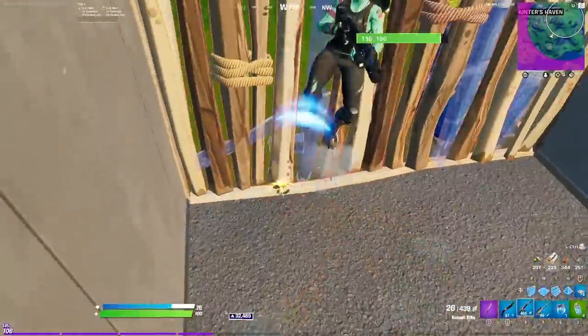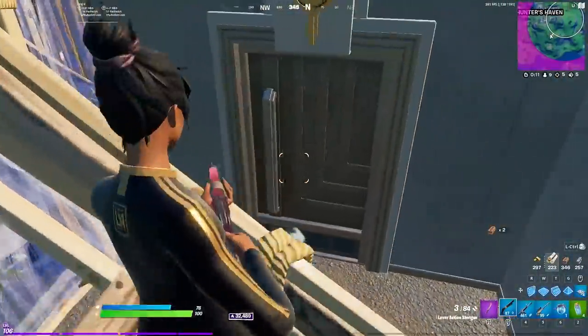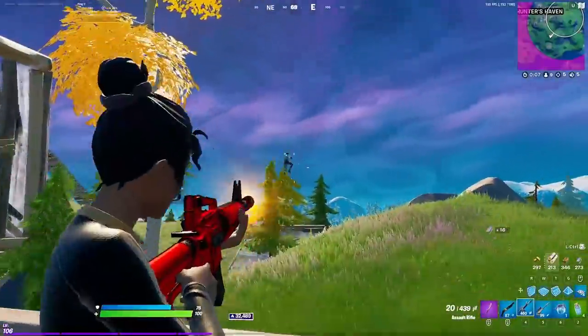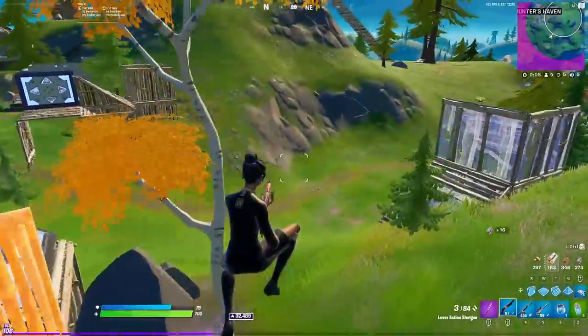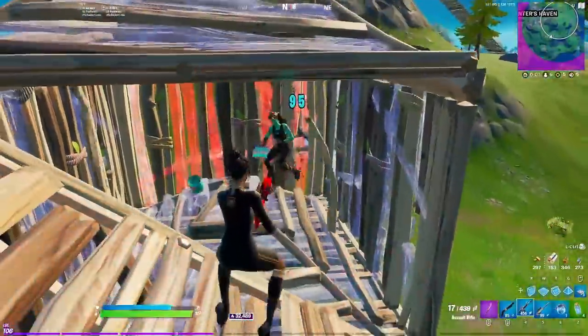I pull out my AR to try to bait him into making an edit on me, but instead he makes a great escape and I just follow him up and keep pushing. This man wasn't even holding his wall — he was popping a chug splash — so I'm able to get the quick kill by placing a cone in their box and doing the boppage.